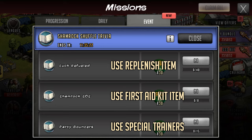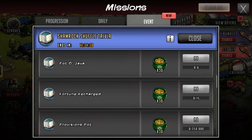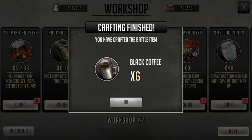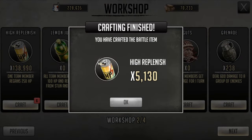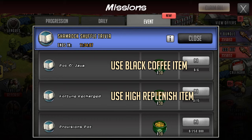Once you complete all those submissions you get the main mission reward. The next set of missions — again complete all submissions to get the rewards. There are three missions. The first one is called Pot of Java and this is just using Black Coffee the item. You can use this on stages when you're using your replenish. The next one is called Fortune Recharged and on this one you use High Replenish. Fortune Recharge needs 15 so it'll be more than one run, and obviously the basic replenish you need 40.